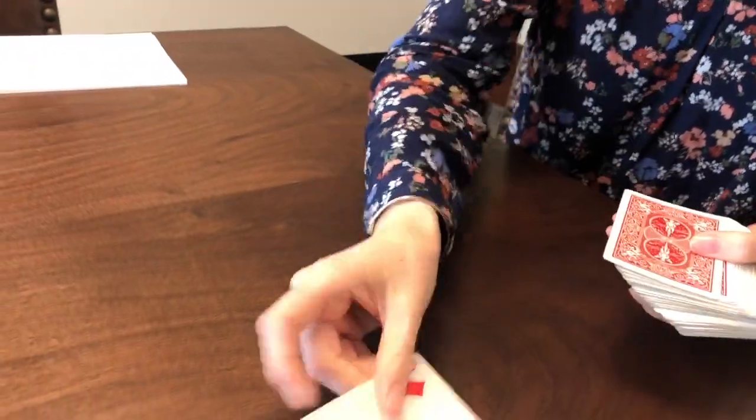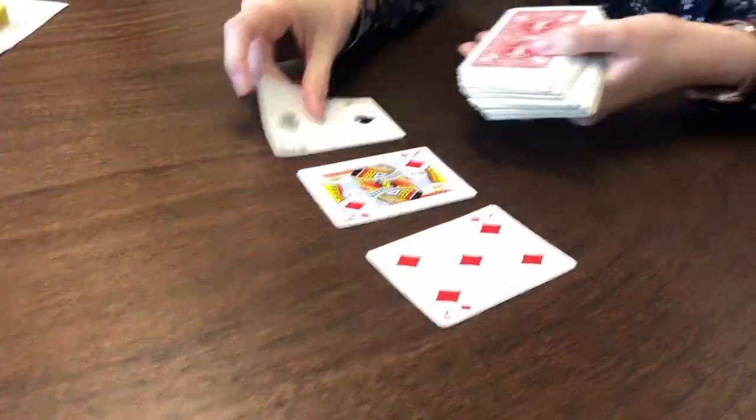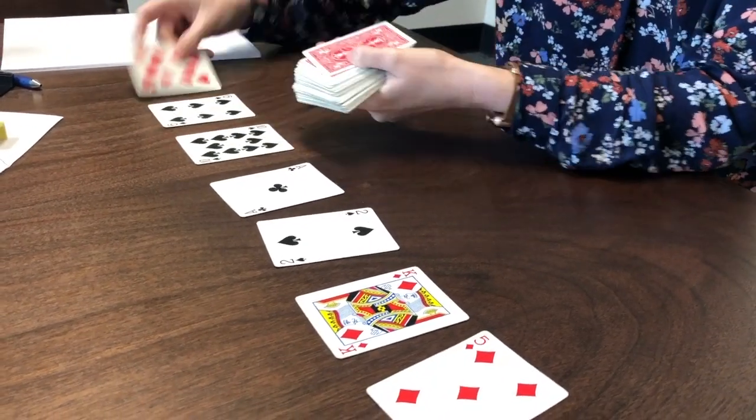So we're doing a type of solitaire — it's either called Decades or 10-20-30. What I'm going to do is lay out the cards. I'm going to start with seven columns.